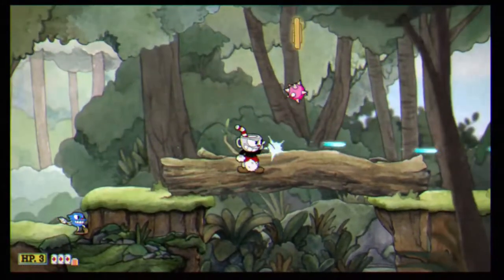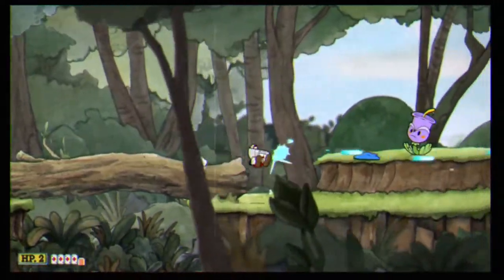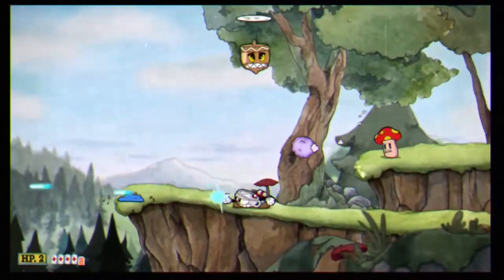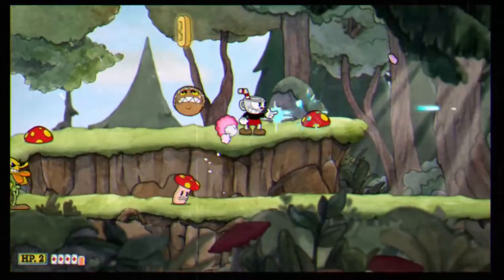Run right past the flower, shoot the blueberry, and run right past him. Try to have the acorn drop or kill the acorn. Then parry that spike right there, grab the next coin, and invisidodge to the edge.